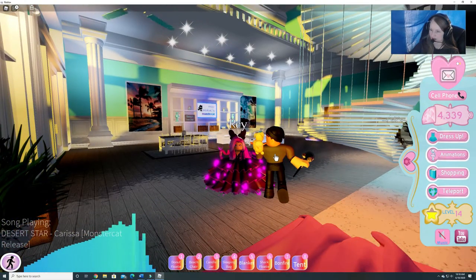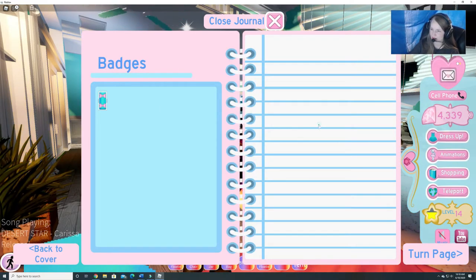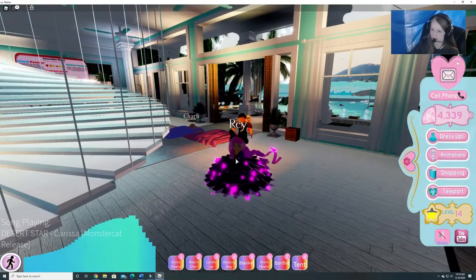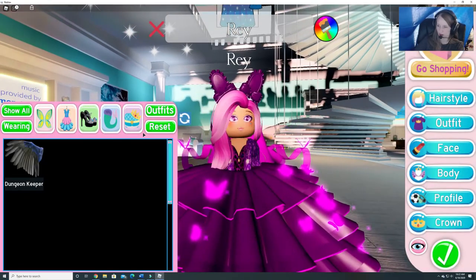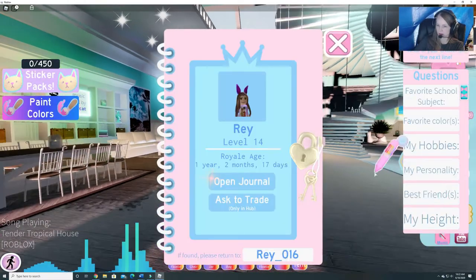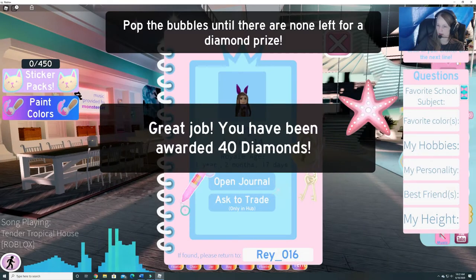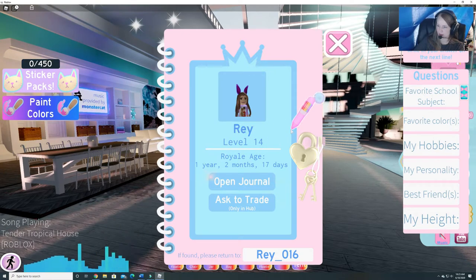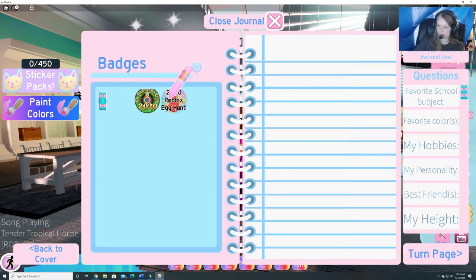I like that now you can click on people and you can see their journal — you see badges and then whatever else they add to it, which of course this is empty right now. So let's open up our journal, go to dress up, and then go over here to profile. We have sticker pads — pop the bubbles. In Royal High age, I'm one year, two months, and 17 days old. So let's open the journal — these are the badges I have so far. I don't have very many, but it is all really new to me still.